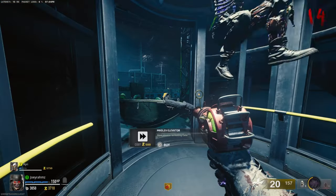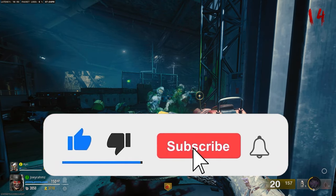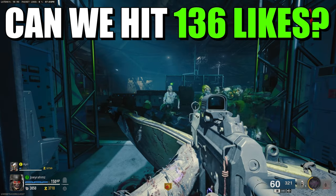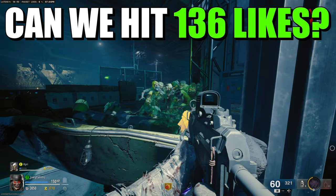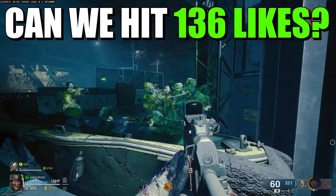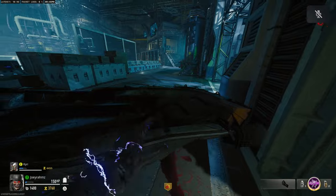Follow exactly where the boat leads — take it all the way up these stairs, then turn around and up these stairs as well. Please drop a like on the video and make sure you subscribe with notifications on, because these glitches get patched very fast and you don't want to miss out. Then punch it into position to block off this elevator.